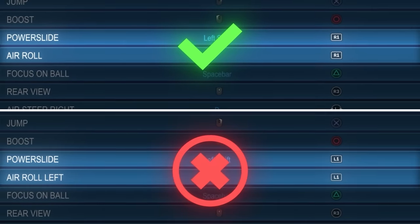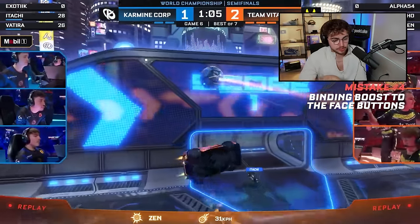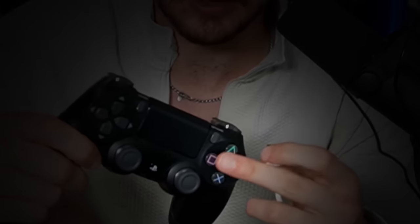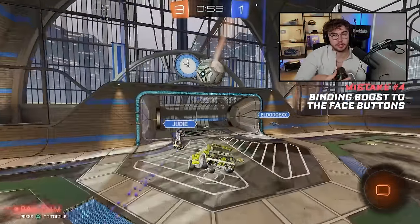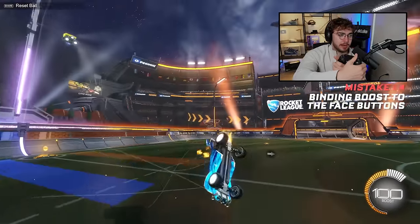Mistake number four: putting boost on the face buttons. Are there pros who use boost on default — which I think is O on PS4? Yes. And can you? Yes. But in my experience it's not optimal. Those four face buttons are better used for actions that don't require constant pressing, like toggling ball cam. Things like boost that you want to hold are generally more effective on the back buttons. It's not game-changing, but it reduces thumb fatigue and missed inputs from trying to mash four buttons at the same time to boost, jump, and power slide.